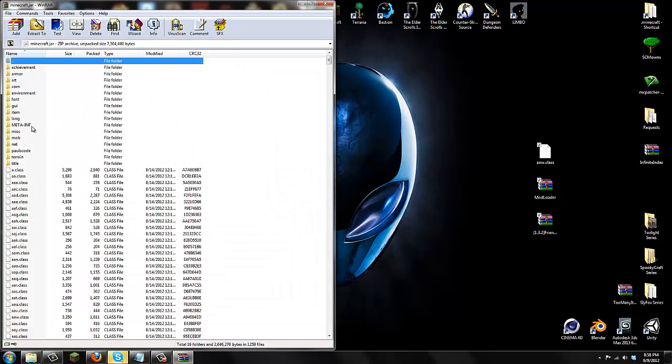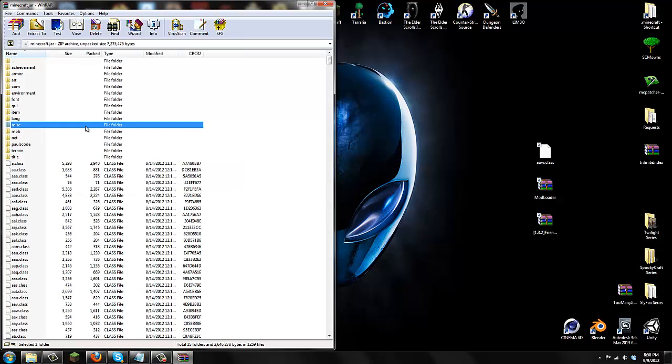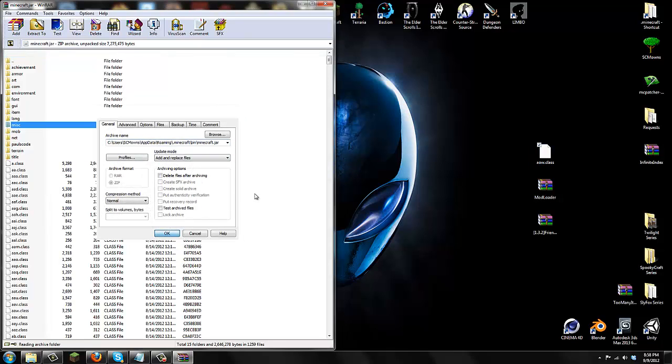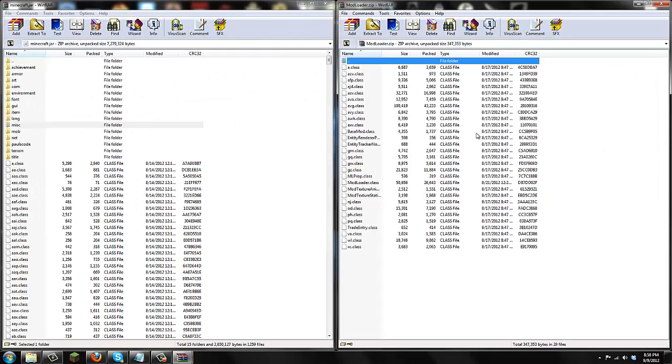The first thing you have to do before installing any mods is delete META-INF. Right-click META-INF, delete files, say yes, and META-INF is gone. Now get this class file — do not open it up like Burn Alex did today — just drag the class file into your minecraft.jar and replace. Press OK and you are done with the class file.